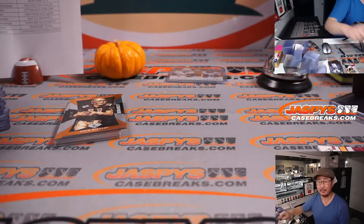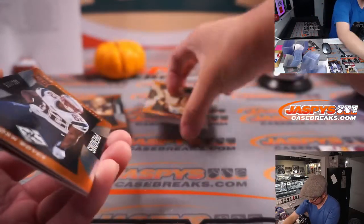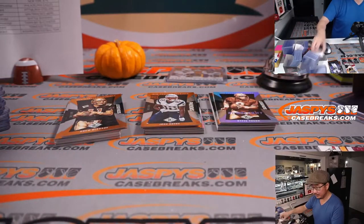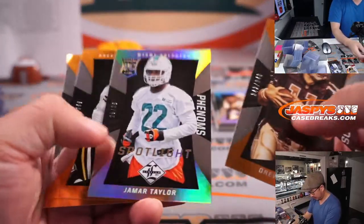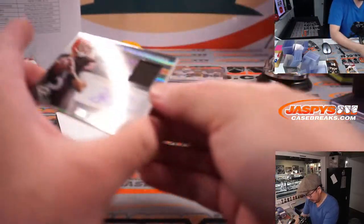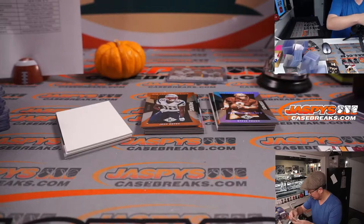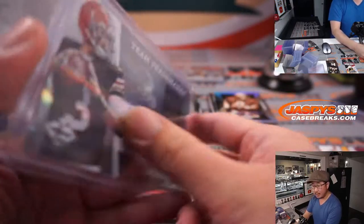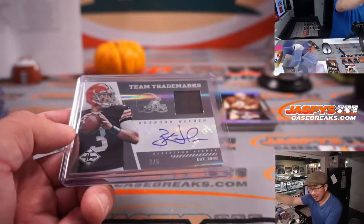That was not a 1-of-1 Le'Veon — that was just an out of 99. Our train whistles are out of 5 and under. Bledsoe, Taylor, Jordy, and Bob. And there is Brandon Whedon jersey and autograph, 2 out of 5 — Cleveland, this is for you. Ryan with the Cleveland Browns — all aboard the Big Hit Express! EJ Manuel, 18 out of 99, blue chip blue jersey — for Christopher and the Bills.